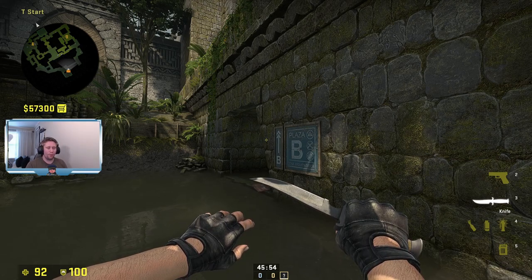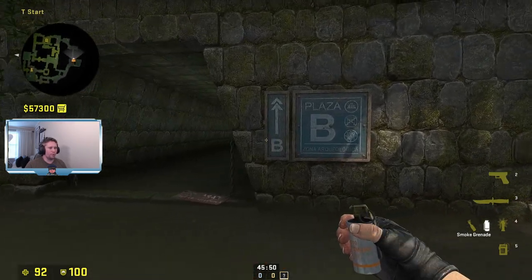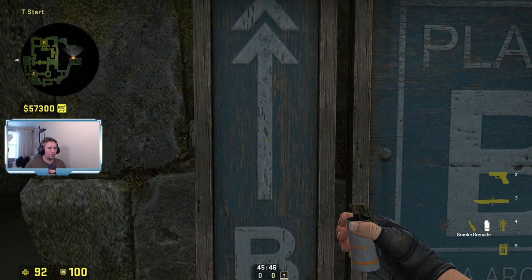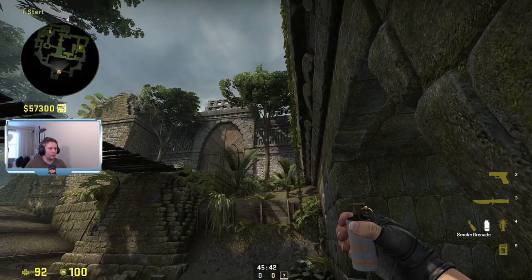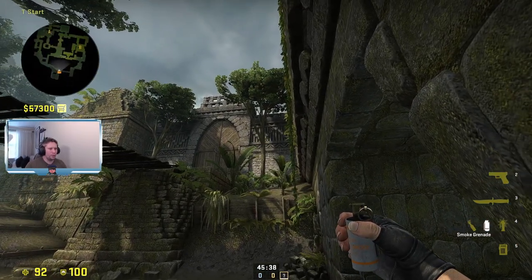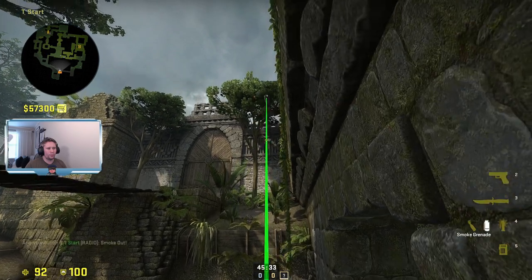These smokes are all done on 64-tick. One of the smokes that I throw the most smokes up top mid — you find this tree after you align with the arrow, count to three: one, two, three, go all the way to the bottom and do a jump throw.